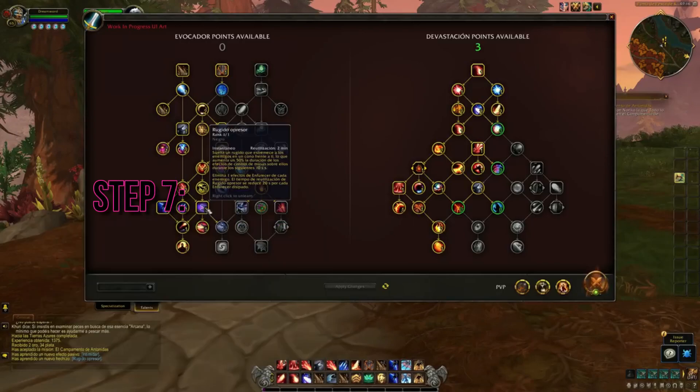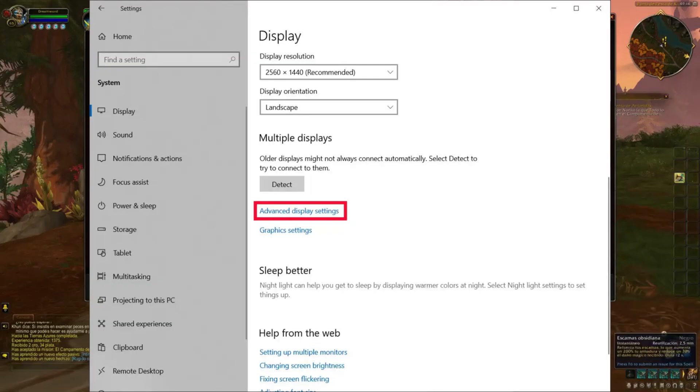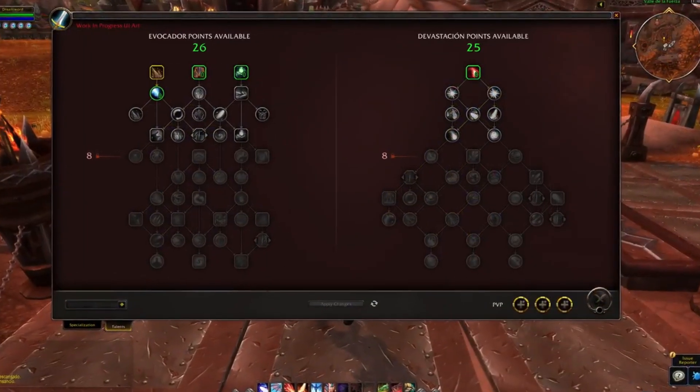Step 7: Drop the Screen Refresh Rate. If all else fails, try dropping the screen refresh rate. Right-click on the desktop and choose Display Settings. Click on Advanced Display Settings and then Display Adapter Properties for Display. Head to the Monitor tab and lower the screen refresh rate. Hit Apply and see if the flickering is gone.